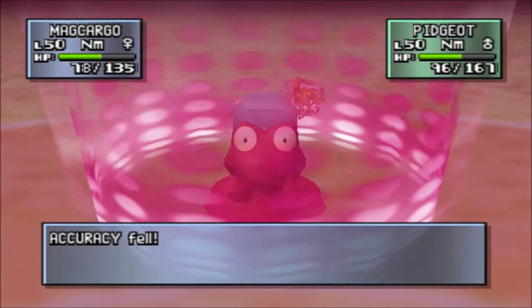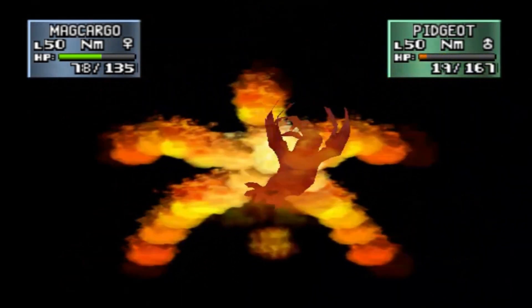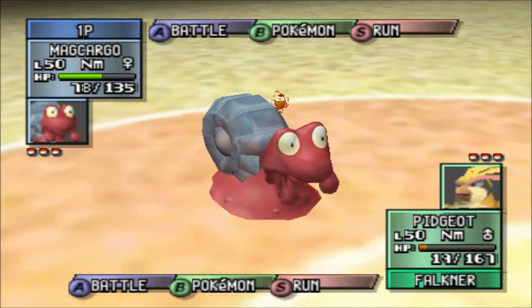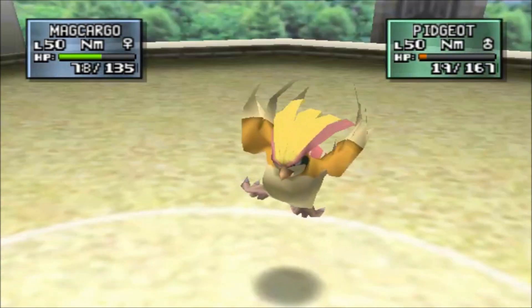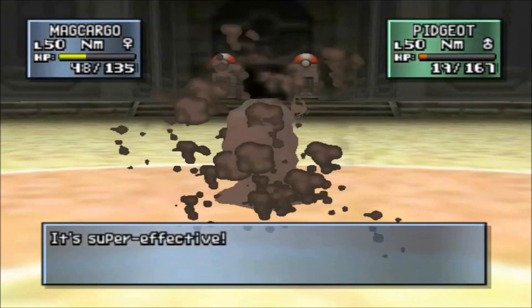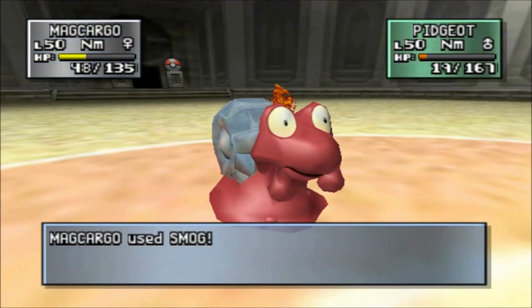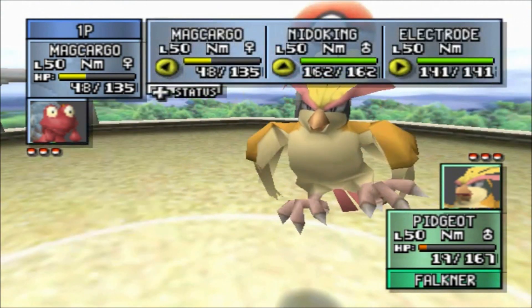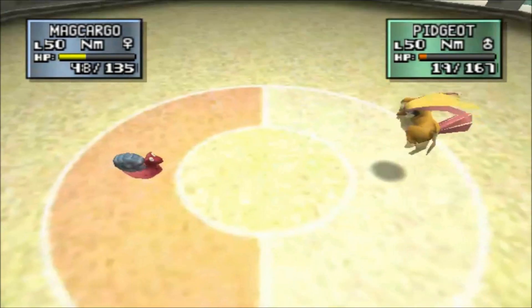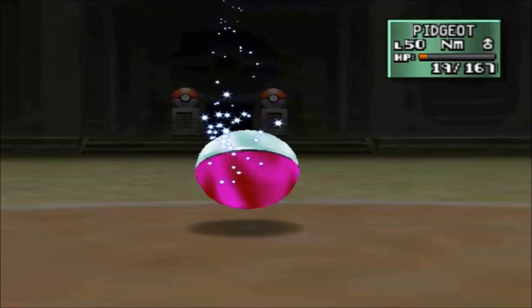If I had used Nidoking, that Pidgeotto or Pidgeot would not have hit me with Mud Slap — it would have already been over! But no, I chose Magcargo because I thought he was gonna pull out Delibird. Well, at least Magcargo is pretty good with Fire Blast — slow as it is, it's powerful! I really should have just kept using Fire Blast. This is going to bite me — Smog is going to miss because I got hit three times with Mud Slap. Honestly, I should have just got Jynx — Jynx would have really screwed him over, if not Nidoking. But I was waiting for the damn Delibird, and as soon as I'd have pulled out Jynx, that fucker would have had Delibird!